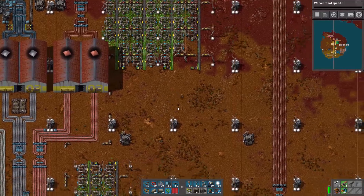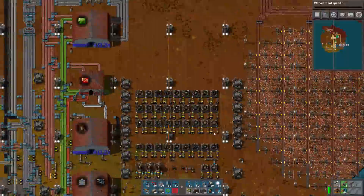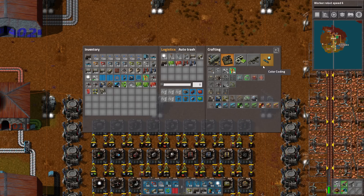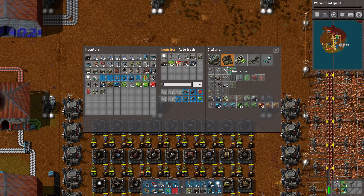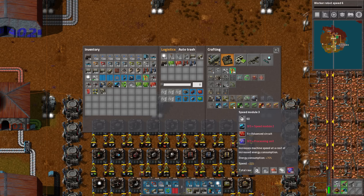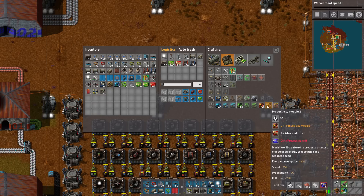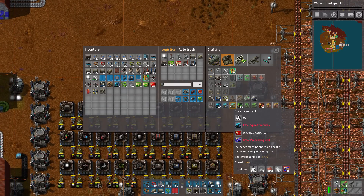Now we need to worry about the modules. We're going to use some robots to set up a quick and dirty module production area so I can make that power armor mark 3. The ratios are slightly different for speed modules. For the power armor we actually need efficiency modules — the only time I'm probably ever going to make them — which lower your power. These guys are five speed module twos per assembly machine. Looks like they're all the same ratio now — they used to be a little different. So once we lay out one, we can just copy it and change the recipes.